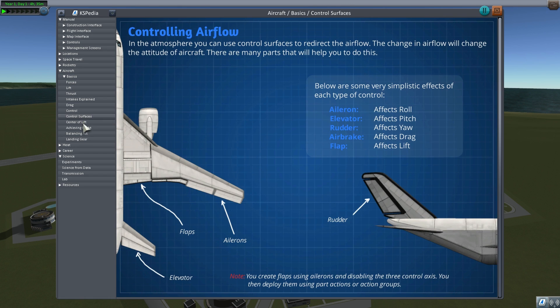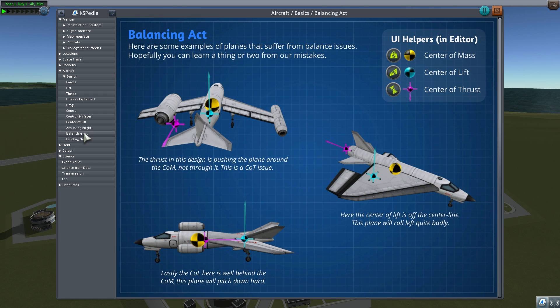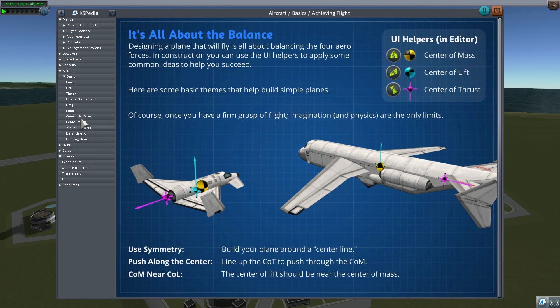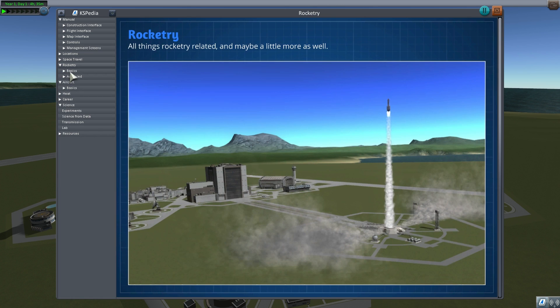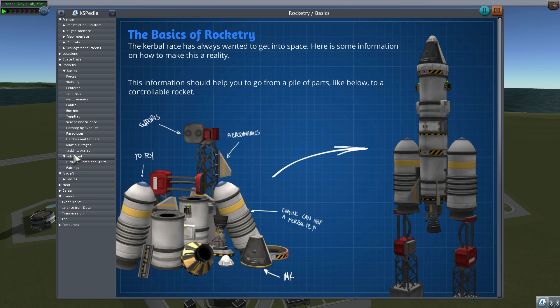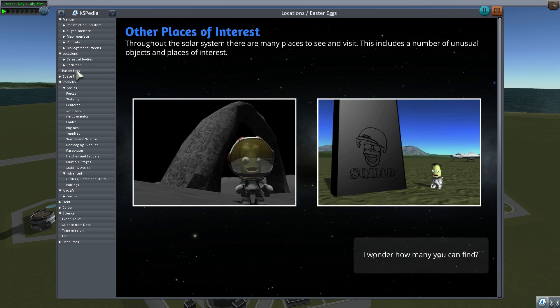KSPedia is a pretty awesome manual for anyone from beginner to advanced players. There's everything about how to build a successful stable airplane or space plane, and how to build really good rockets. It even tells you a little bit about easter eggs and encourages you to go explore, because there are lots of easter eggs that not many people are aware of that are basically all over the place.